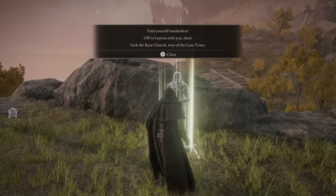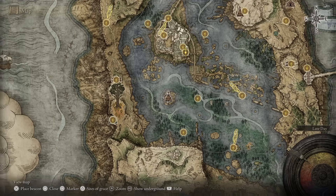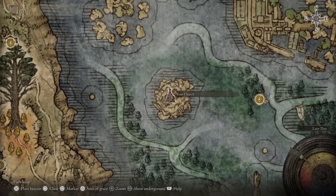The NPC will be gone but there will be a message there telling you to head to the Rose Church, seen here on the map. Teleport to the Fallen Ruins of the Lake Grace site for easy access to the Rose Church.